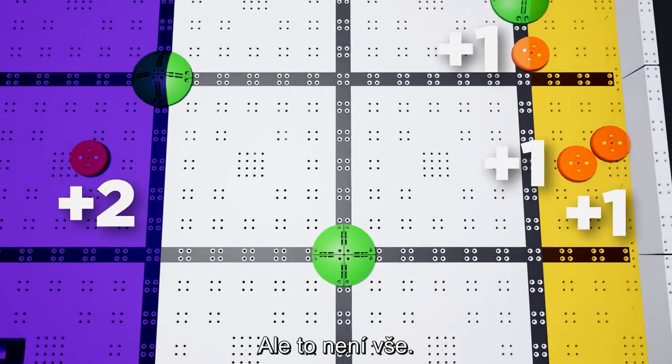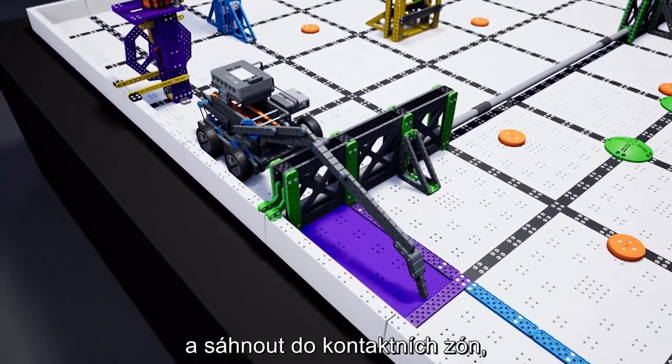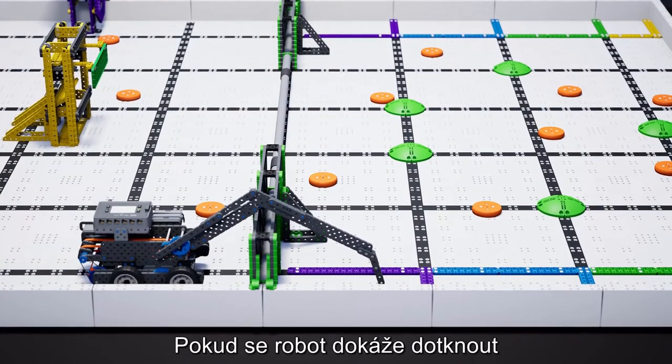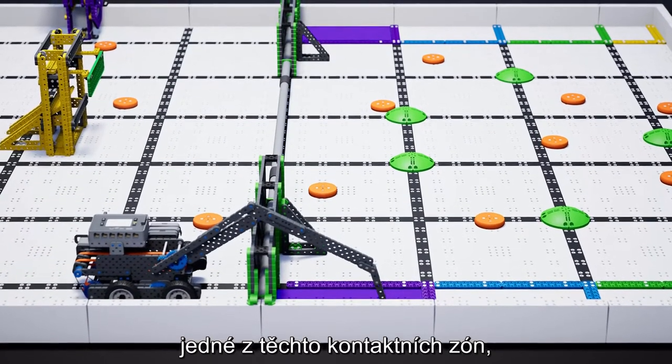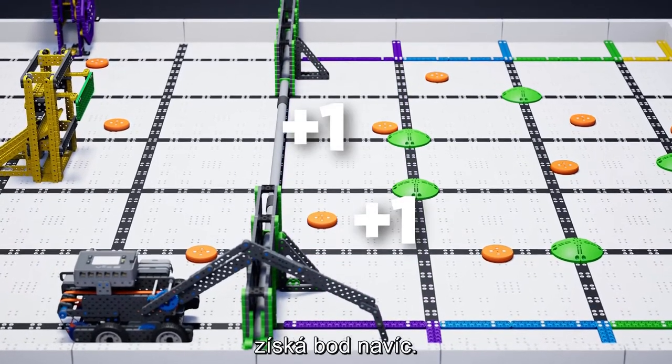But that's not all. At the end of the match, robots will get a chance to stretch up over the fence and reach for the contact zones which border the field. If a robot is able to touch down in one of these contact zones, then each disc that is scored in the corresponding goal zone will be worth one extra bonus point.